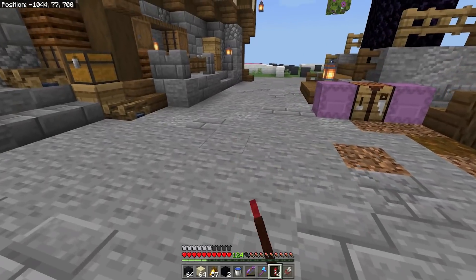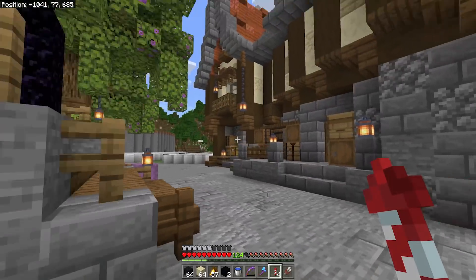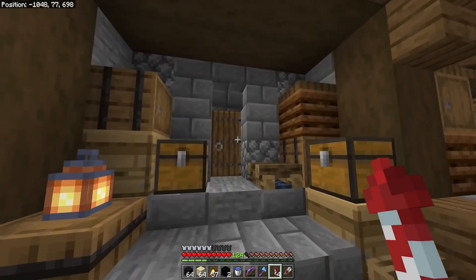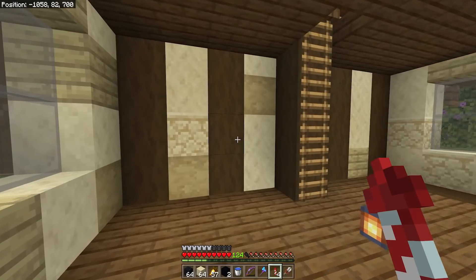That's also going to involve getting some lighting in, decorating these two buildings on the interiors, getting two shops open, and connecting up our portal. First up, we're going to work on this building here — this is going to be our TNT shop. We've got a couple of floors in here, well actually three.